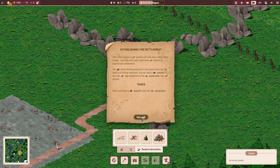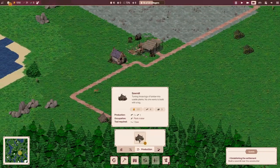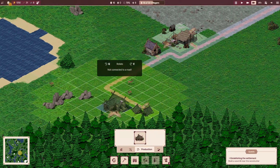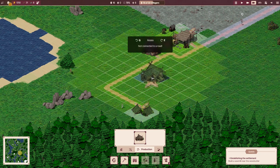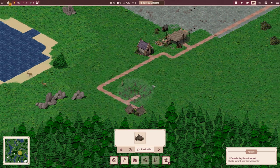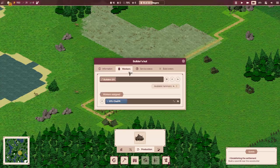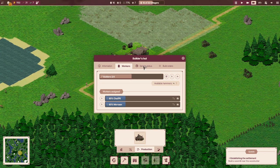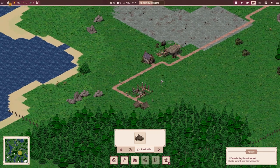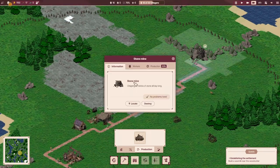So that's built. Place a sawmill near the woodcutter so we can turn logs into planks. So we've got the sawmill down, now we're looking good. I've got 16 villagers, eight unemployed at the moment, and I can actually set more workers. I've only got two hammers at the minute so I think two's the max. I've got two woodcutters now, and same for the stone mine. Now I need to build five houses.